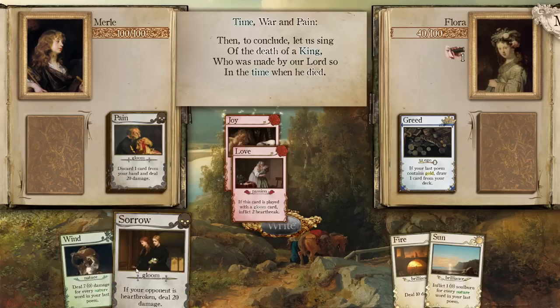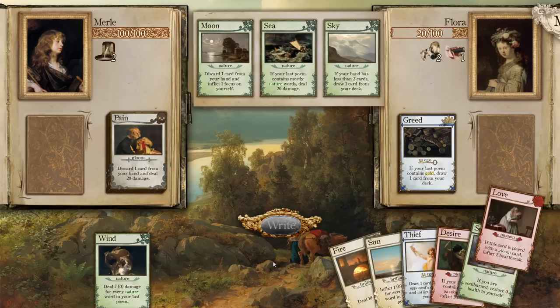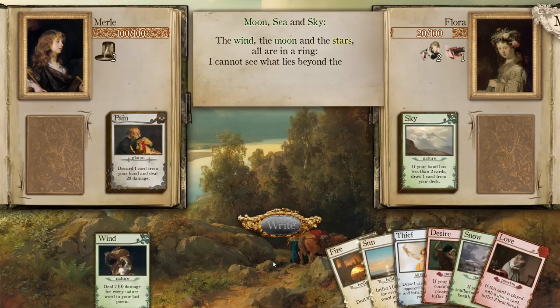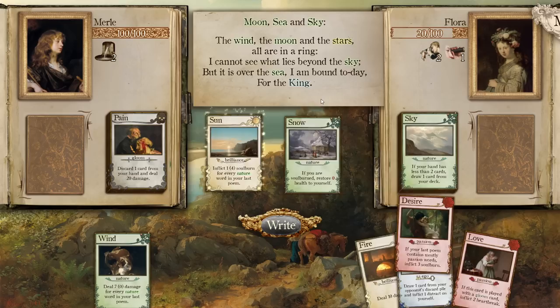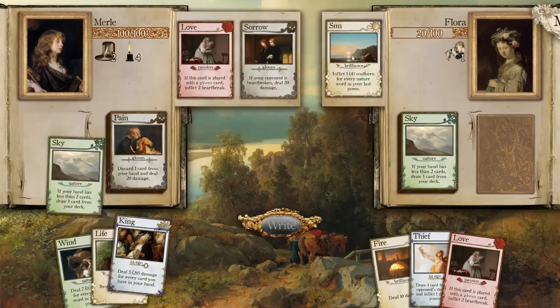We're going to heartbreak and do 20 damage as well. Just modifying the deck just ever so slightly changed everything — it made it really smooth. 'The wind, the moon, and the stars are all in a ring. I cannot see what lies beyond the sky, but it is over the sea. I am bound today for the king!' Just a random one at the end — for the king!